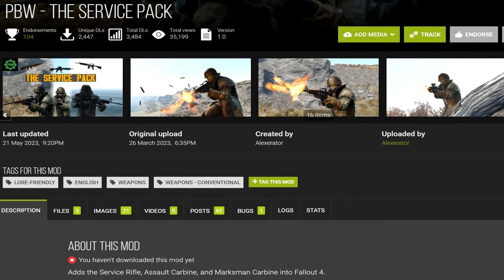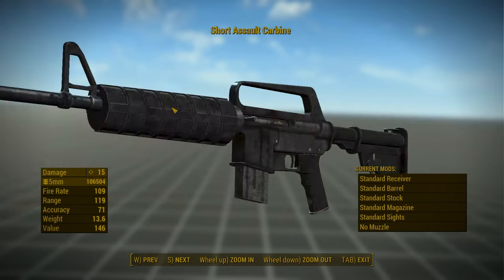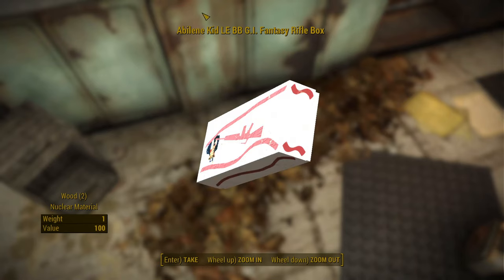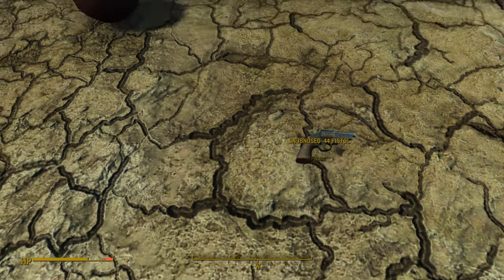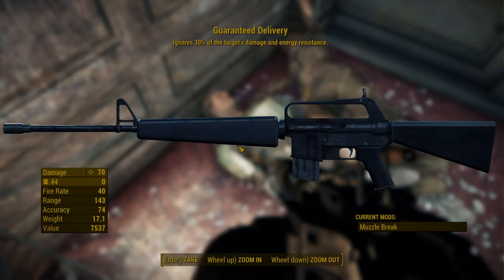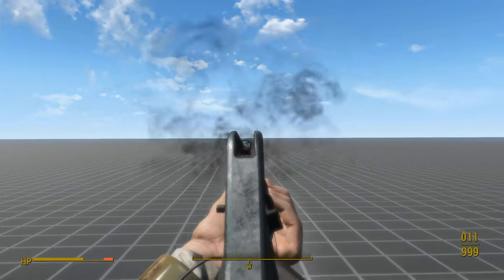Sixth, we have PBW, the Service Pack. This mod requires Munitions as a dependency. It adds two new base weapons into the game, both inspired by Fallout New Vegas: the Service Rifle and the Assault Carbine. There are also three uniques. At Walden Pond, you can find a box — unpack it at a chem lab and you'll get the Abilene Kid BB LEGI Rifle, which is a service rifle that fires BB pellets. Also at Walden Pond, you can find a holotape that directs you to the Combat Zone, where you can find the Guaranteed Delivery rifle. Lastly, you can find a Marksman Carbine at the South Boston military checkpoint. The Service Rifle and Assault Carbine are both integrated into leveled lists — you can find them on Brotherhood Troops, Minutemen, Gunners, Raiders, and at vendors.